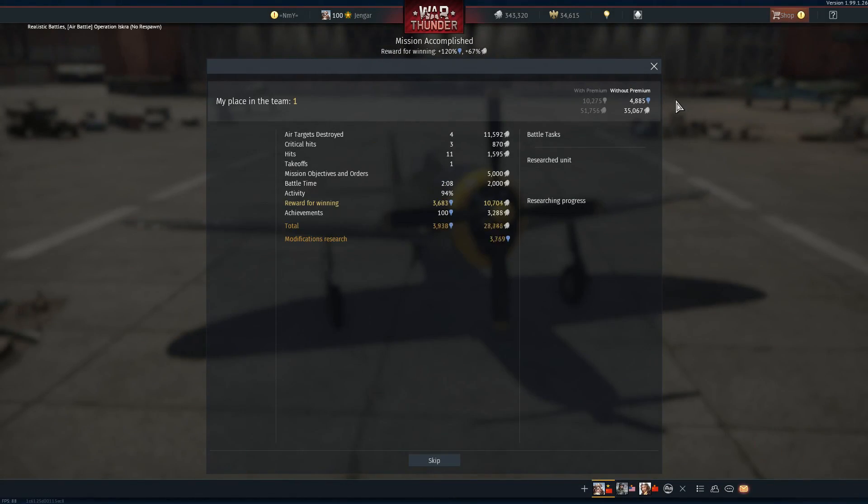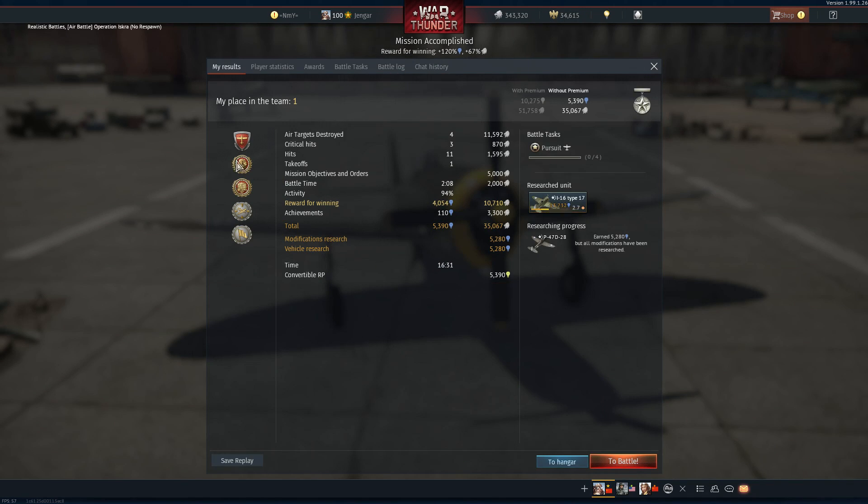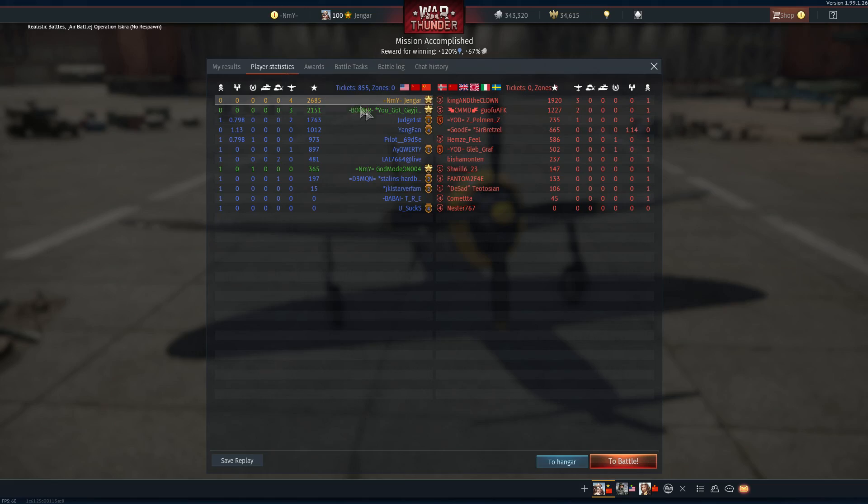Let's see what rewards we got for that performance. Two matches with four kills — I got them quite rapidly. We have: Final Blow, Best Squad, Terror of the Sky, and Bulletproof. 35,000 Silver Lions and more than 5,000 research points. I'll see you in the conclusion.